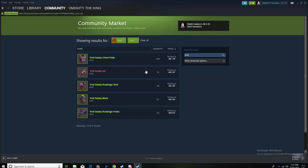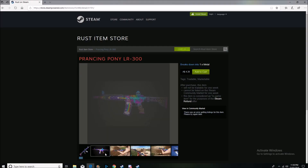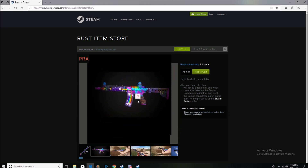The only things in the Troll Daddy set where you may have lost profit are the AK or the metal chest plate, and that's due to oversaturation. The Troll Daddy metal chest plate quantity is 460 — that's why it's only starting at $1.34, compared to the Troll Daddy road sign kill, which starts at $8.53. It's pure supply over demand.